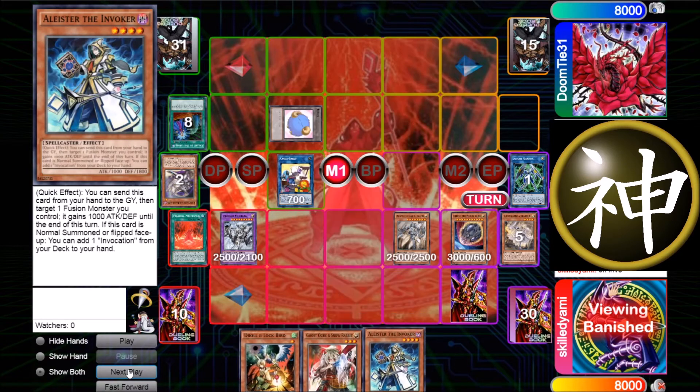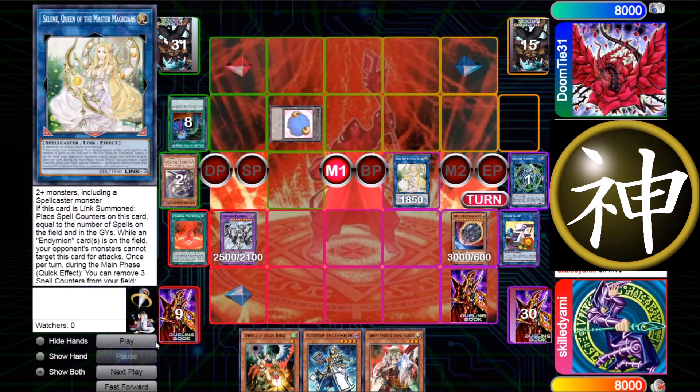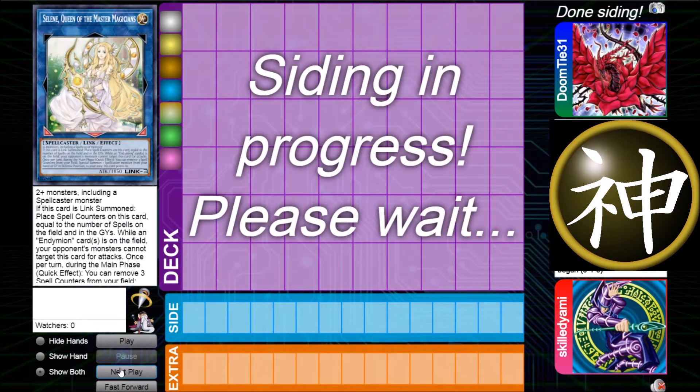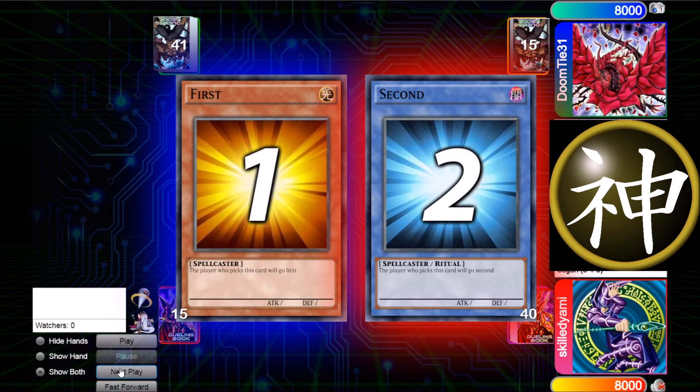I just link away Cross Sheep and Fleur for Selene, which I play in this deck. She has four marks so she can revive Fleur and then go for Accesscode Talker and shoot the token. I have a 5300 Accesscode and I'm able to OTK. He sees that and decides to go into the side deck.